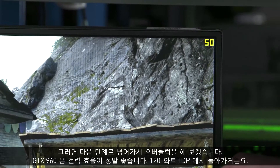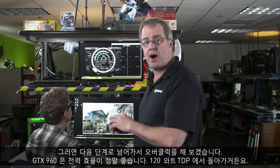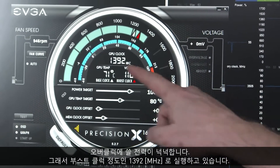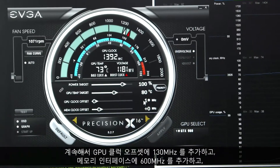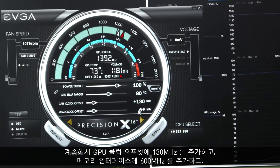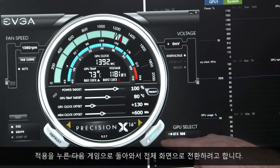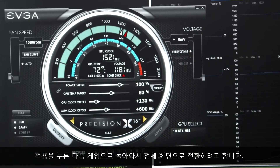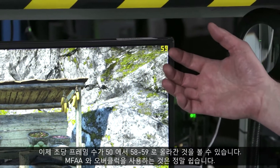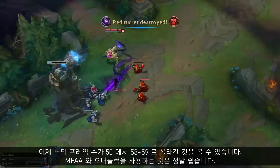So let's take it to the next level — we're going to overclock. The GTX 960 is incredibly power efficient; it runs at about 120 watts TDP, so there's plenty of power headroom to overclock. We're running at 1392 MHz boost clock already. We're going to add 130 megahertz to the GPU clock offset and 600 megahertz to the memory interface, hit apply, and come back to the game full screen. You can see we've gone from about 50 up to about 58, 59 frames per second. It's really easy to take advantage of MFAA and the overclock ability.